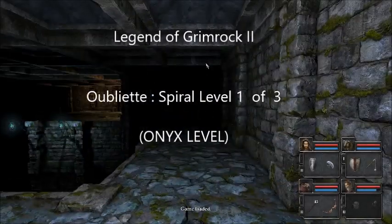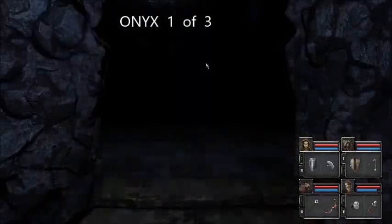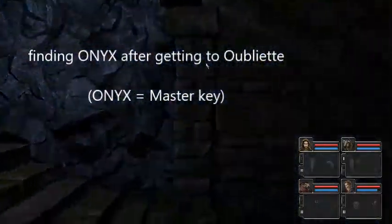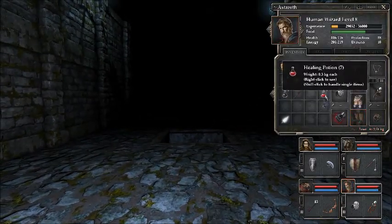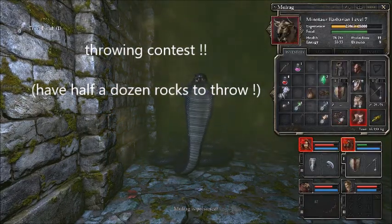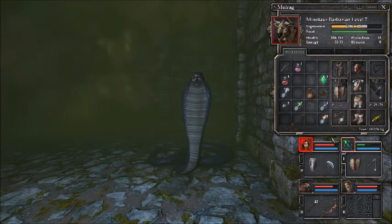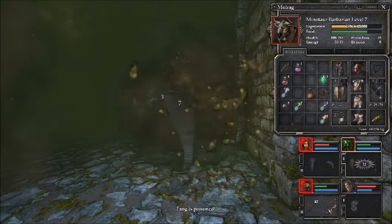Welcome to Legend of Grimrock 2, this is the custom dungeon — this is the Oubliette. There's a dojo in there. So when you get to this stage, you look down there — basically don't hang about. There's a horrible bloody spider there. We're seeing if we can find the spiral dungeon.